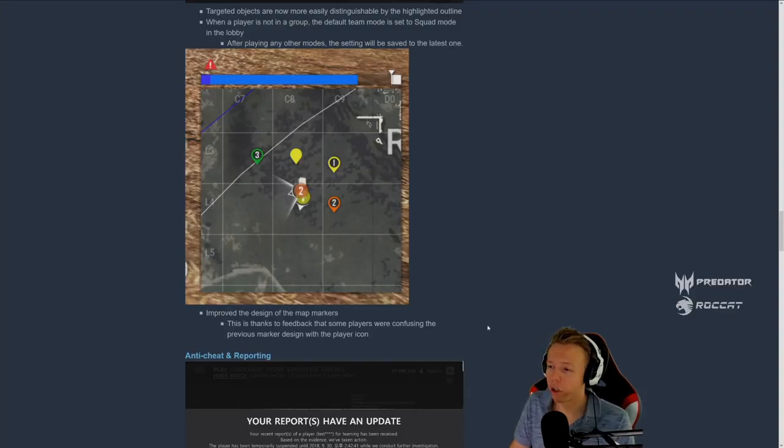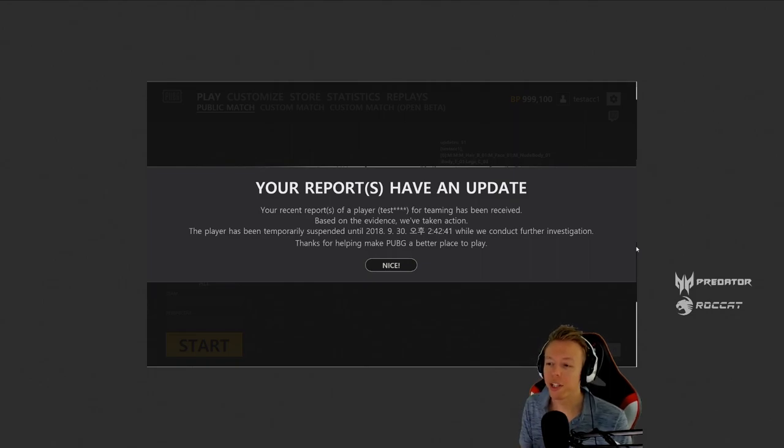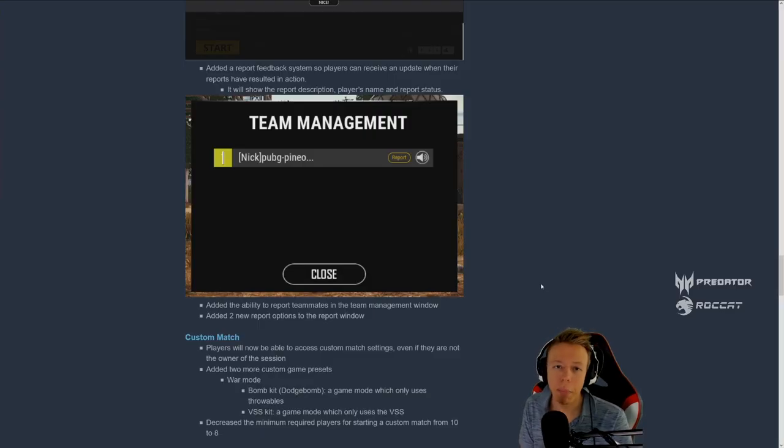They also changed the look of the map markers — instead of looking like players, they now look more like actual markers. Now, something a lot of you are going to appreciate: you can now see when your reports of players result in bans. If you encounter cheaters and report them, you'll get a notification when they get banned and for how long. This is a great feature that will encourage reporting. In the team management menu, you can now not only mute teammates but also report them — for offensive behavior, cheating, or anything requiring a report.